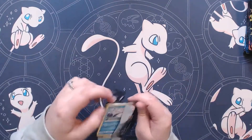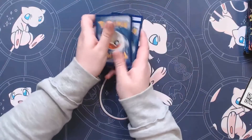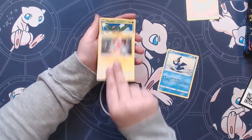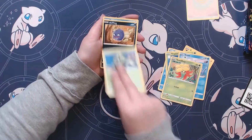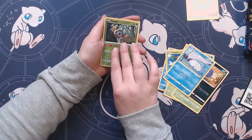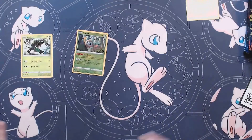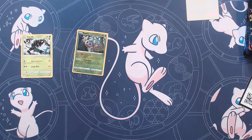Well, that one opened real easy. Here's that code card. We've got Psychic Energy, Cramorant, Rotom, Tropius, Snom, Gossifler, Cacnea, Coughing, Snom — another Snom? Okay, two Snoms. A Reverse Holo Rowlet, and a Zerude. I didn't realize that they would give you doubles of a common — unless it was, like, the Reverse Holo. That's weird.